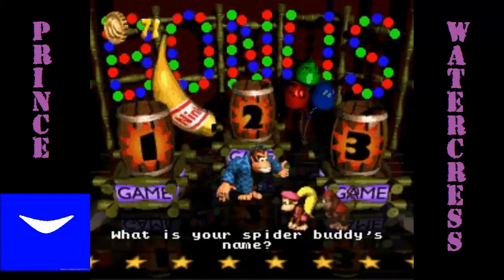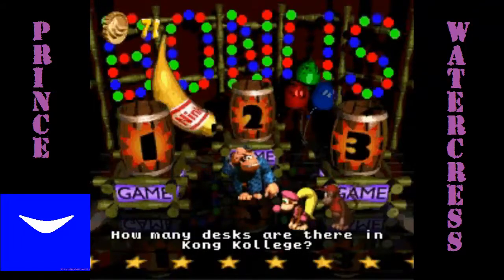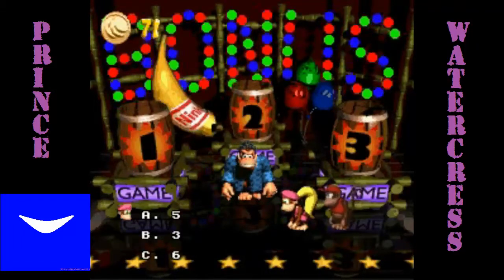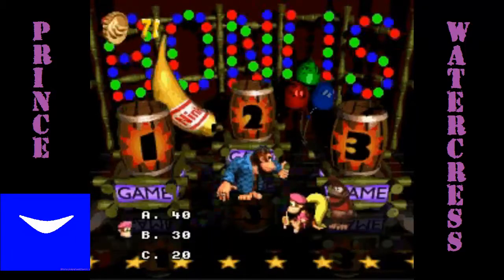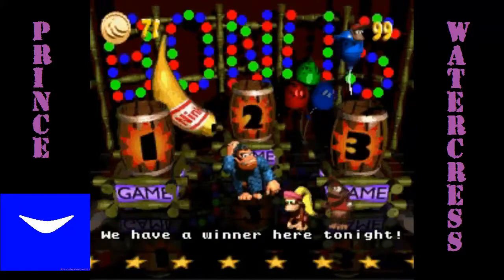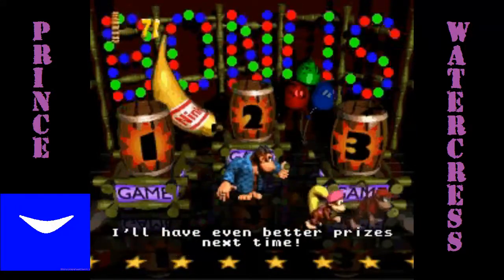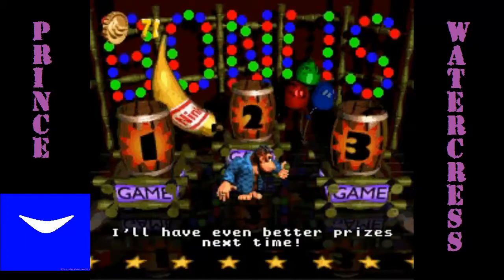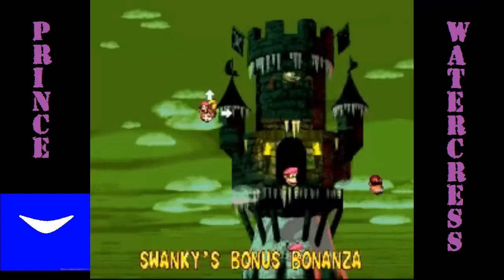What is your spider buddy's name? That would be Squitter. Next one you're going to have to pay attention for — how many deaths are there in Kong College? That would be 5. How many different baddies do you think are in the game? 30. We did it. There won't be a next time, Swanky. Go away. With your ugly suit and your gold rings.